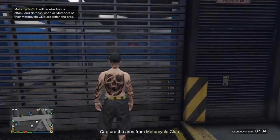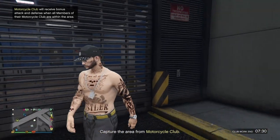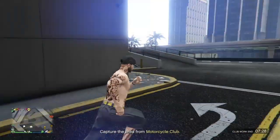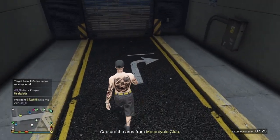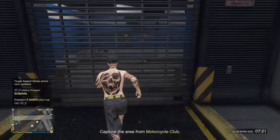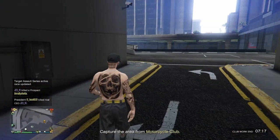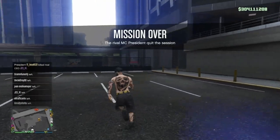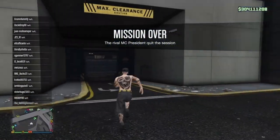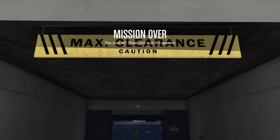If you are at Mount Chiliad, the next thing is you are going to go to the garage that has your BMX in it. If you don't have Teleport right now, call a CEO Buzzard. Because if you got in cars without your interaction menu up, you did actually get stuck. So make sure you use a CEO Buzzard if you do not have Teleport.